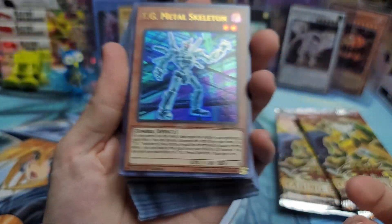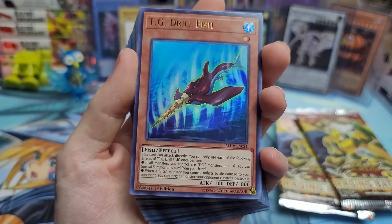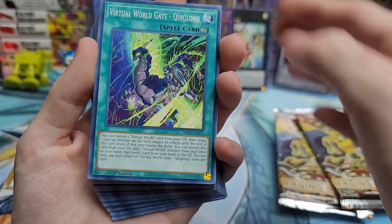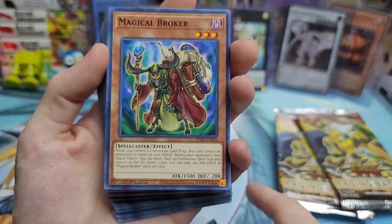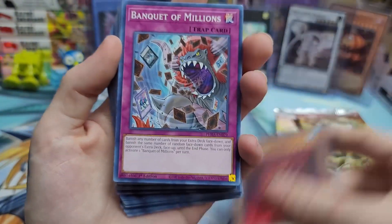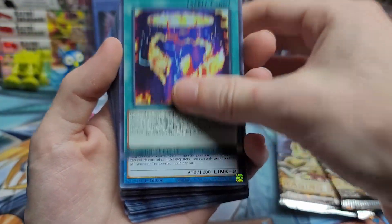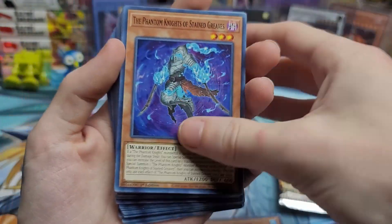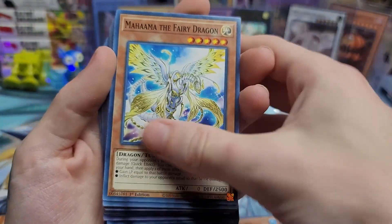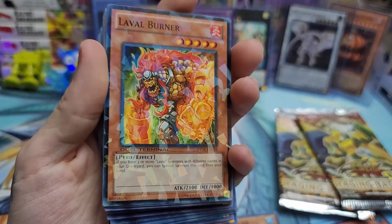We got TG Metal Skeleton, TG Drill Fish, Infernities, Virtual World, Charge into the Dark World. We're gonna go through all the commons pretty quick because that's not what we're here for. Block Dragon is a super rare, Fury of Fire — I never get any good holos from the extra cards, but I couldn't pass up the Raging Battles.